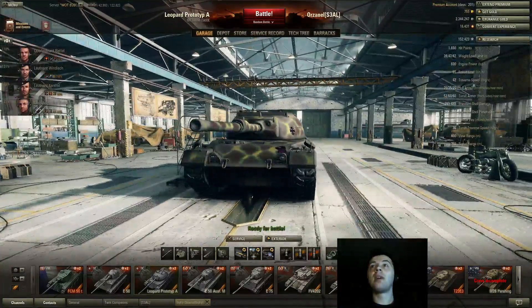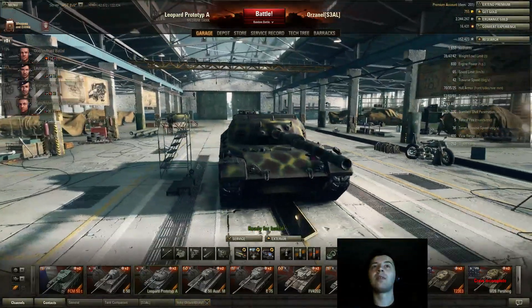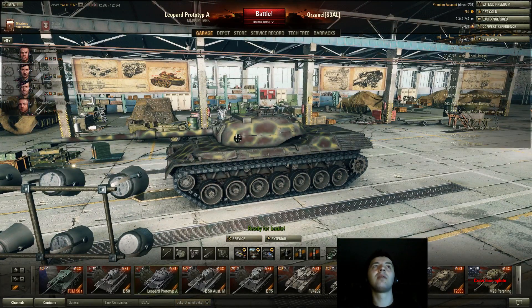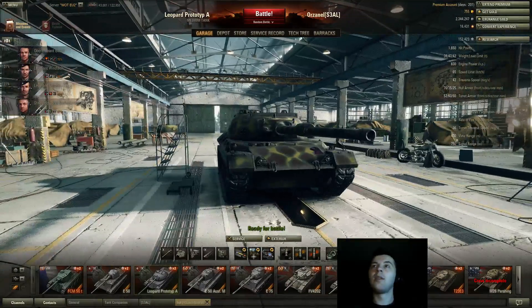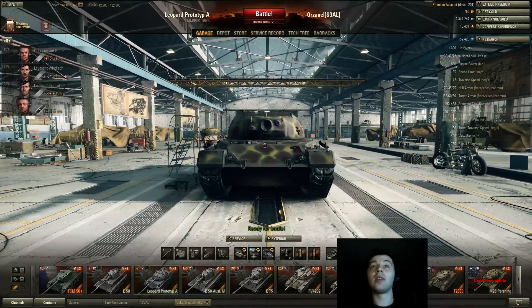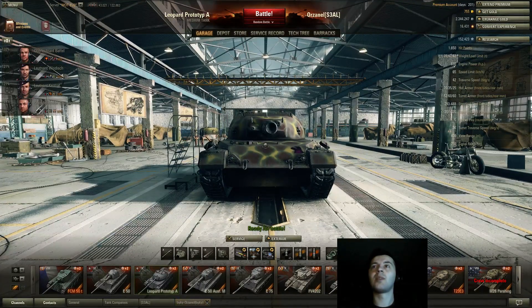Regarding the armor of this tank, there's not much to say. Pretty much all tanks can and will pen you, so do not try to tank shots. Do not try to side scrape either, because you only have 35mm of side armor — all shots will go in, no problem. You have 400 view range, which goes great with optics and view range skills. What you want to do is abuse the camo and view range, and try to stay unspotted as much as possible.